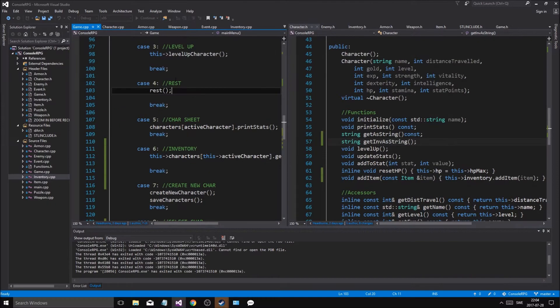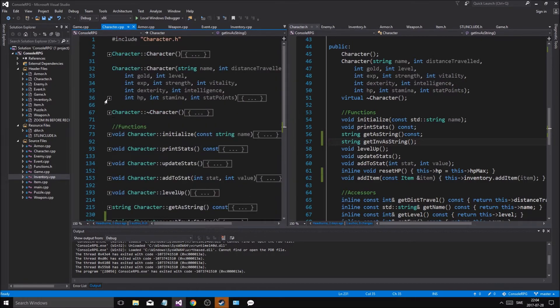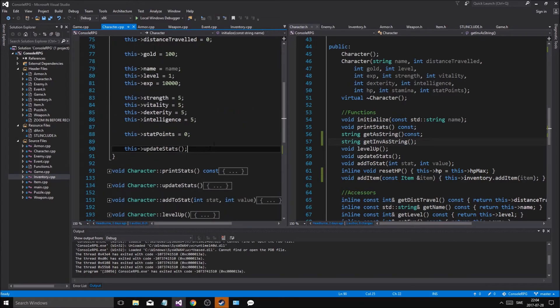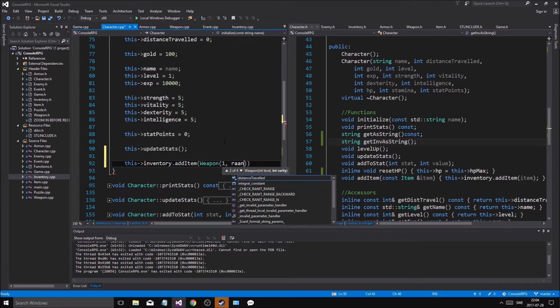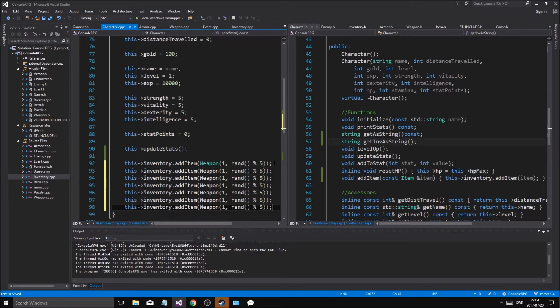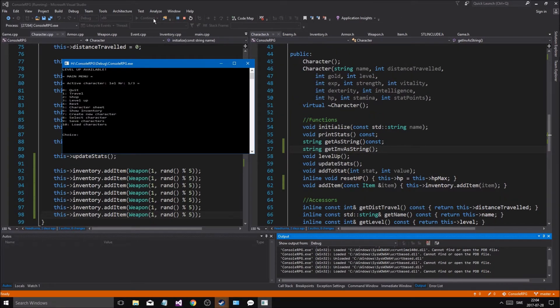Okay, this isn't what I want to do in a long video. What I want to do is go into character and try adding a bunch of stuff - try to initialize. I'm gonna add a bunch of stuff: inventory.addItem(weapon(...)), one rand... what is it, 5? Let's add a bunch of items and then six - and it'll work.